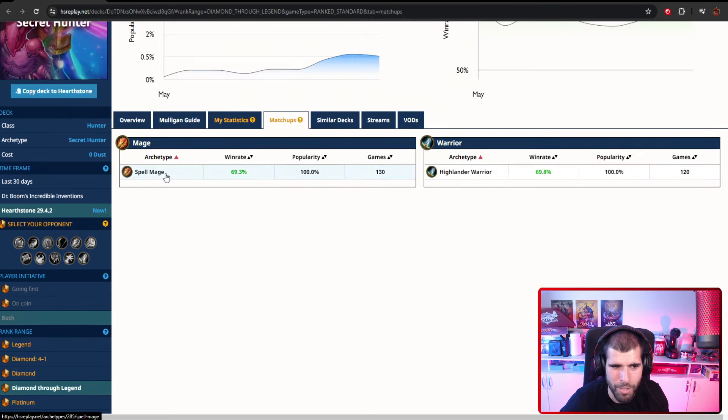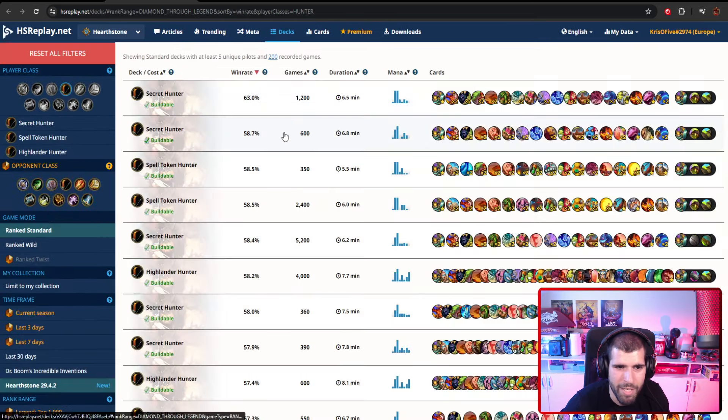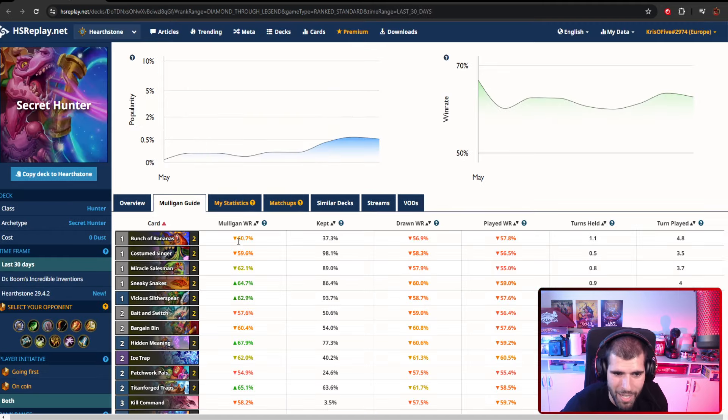Matchup-wise, you're going to be great against things like Spell Mages and Highlander Warriors. Looking at the more populated list for better matchup data — apparently Handbuff Death Knight is bad for us, and Handbuff Pally is also pretty bad. That kind of makes sense because our negative tempo doesn't really affect their value game; they're going to have a little too much stuff for us to handle and they also have a good amount of healing. But everything else looks pretty decent, so we've got that going for us.